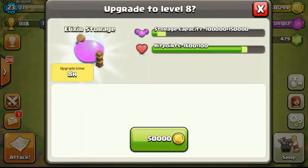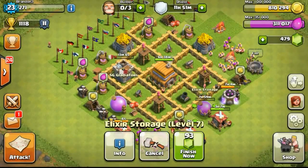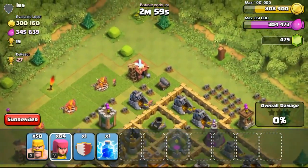Back to my base — I upgraded the elixir storage. Another builder was ready from the finished barrack upgrade. Now finding another base with 300,000 over 1,000 gold.